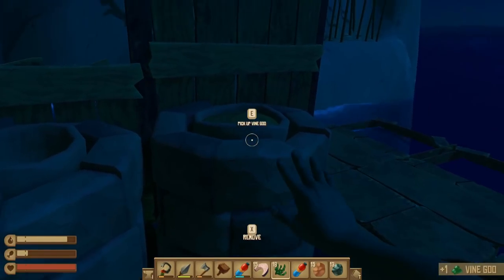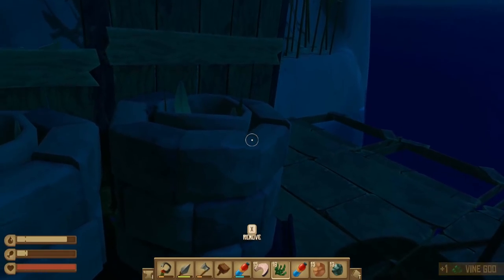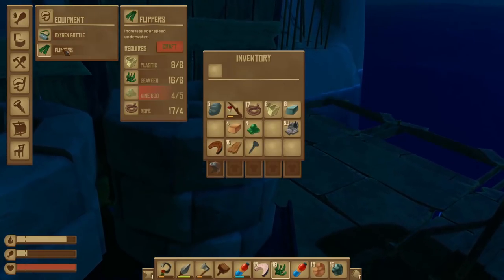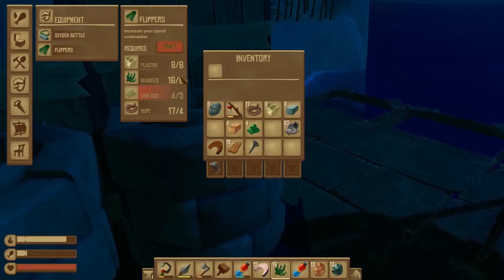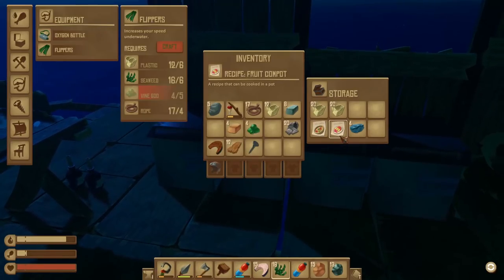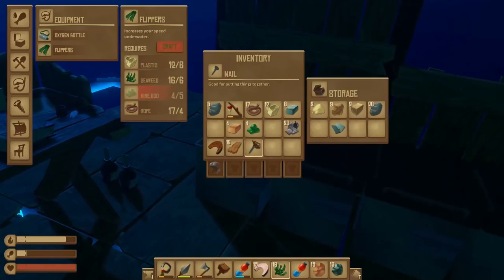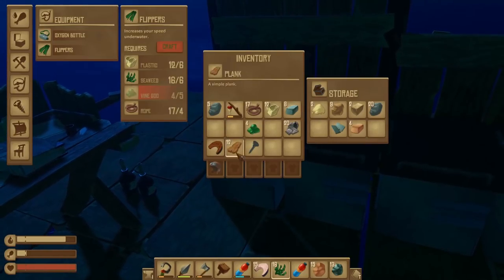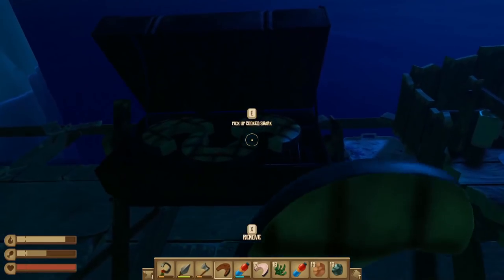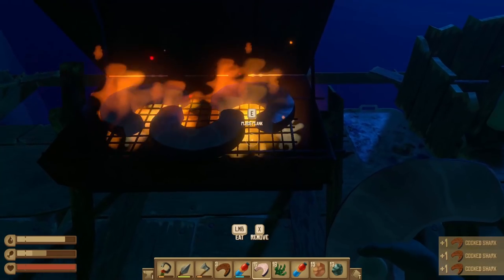And we're done! Planks in there, planks in there — that's four goo. I think what we're going to do first is get the flippers. And I have some more plastic. Our food situation — I really need to start eating. That might be a good way to survive. Oh, and it cooked it all! Look at that lovely sharkness. Cook some more sharks.